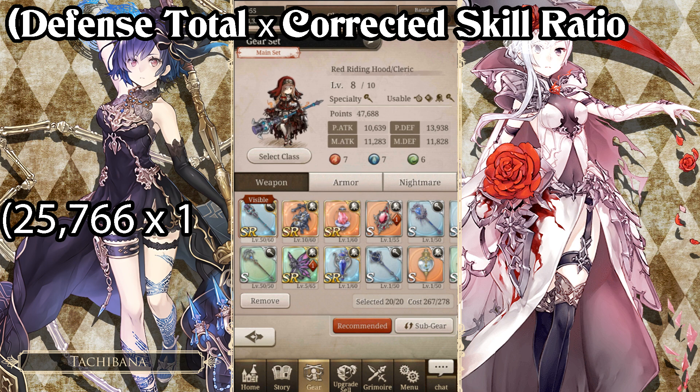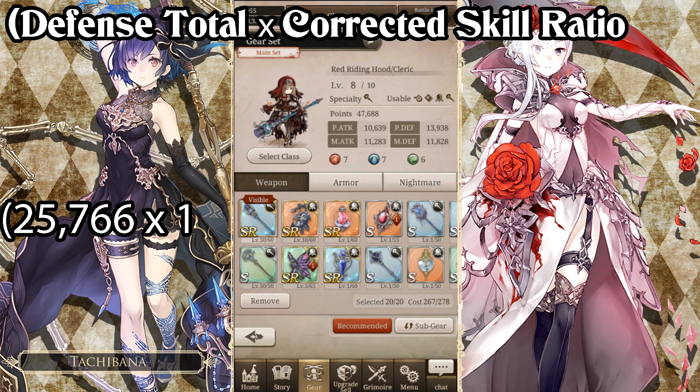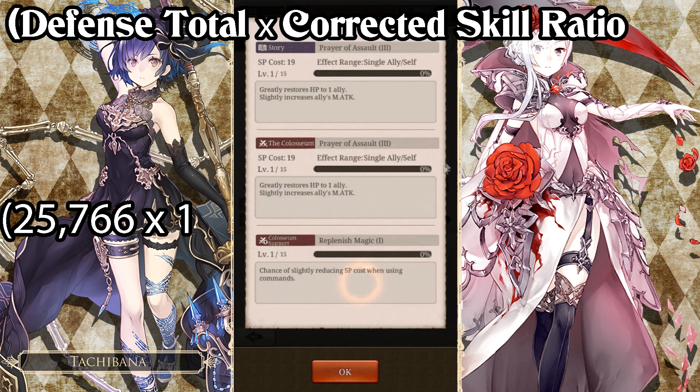The second field is the corrected skill ratio, which is based on the level of your weapon. Under level 20, it is 3% per level. So for example, in my case I have a level one healing weapon, so it is just a base of 100%, which is just a 1x multiplier. So I will put in a number one for the second field.